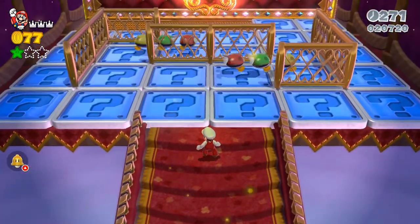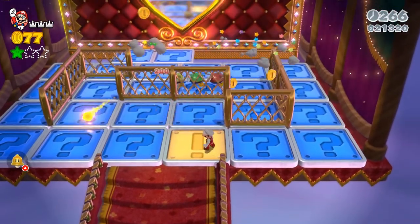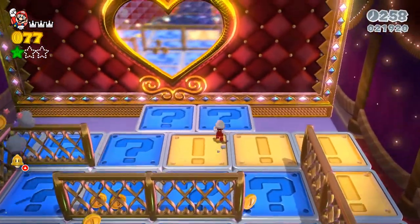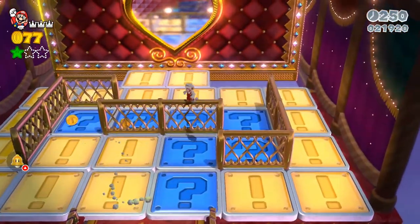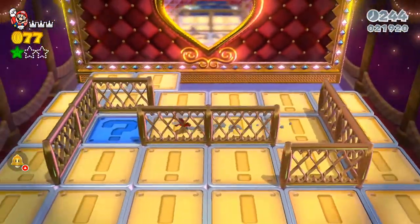This one is another maze-looking section. If you have a fire flower you would be good here because you can just destroy the enemies and then do the puzzle as slow or as fast as you like without actually hitting any enemies. I touched the one right there and there we go — we should be good right here.